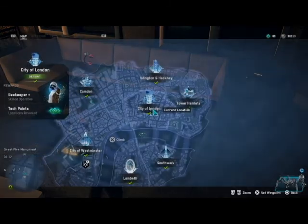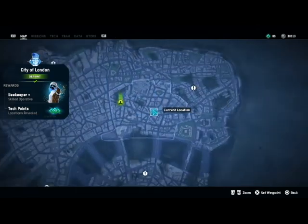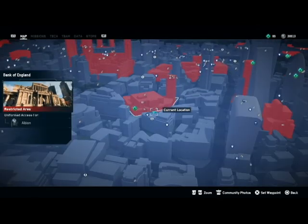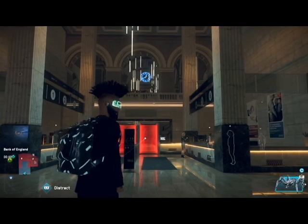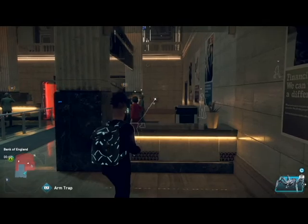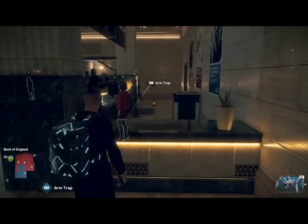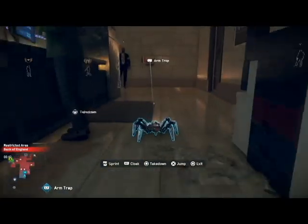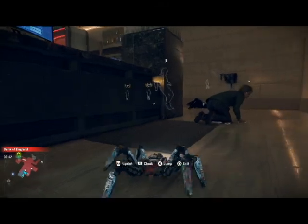Now we're heading to the Bank of England and we're going to rob it — only of a tech point, not of any real cash unfortunately. Here we are in the main hall of the bank. We're going to use a spider bot from the get-go. There is a spider bot box within this building, however it's a lot quicker if you use your own.